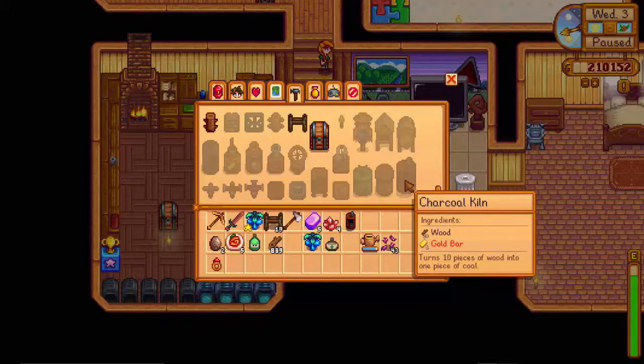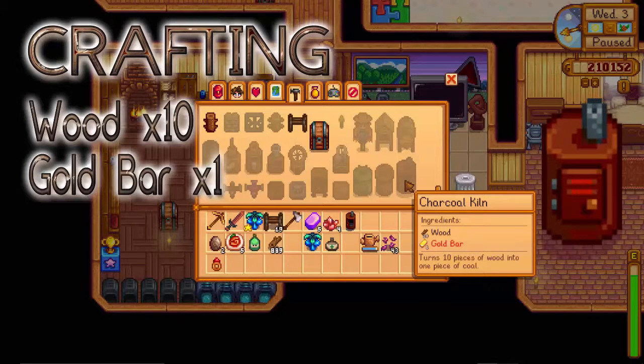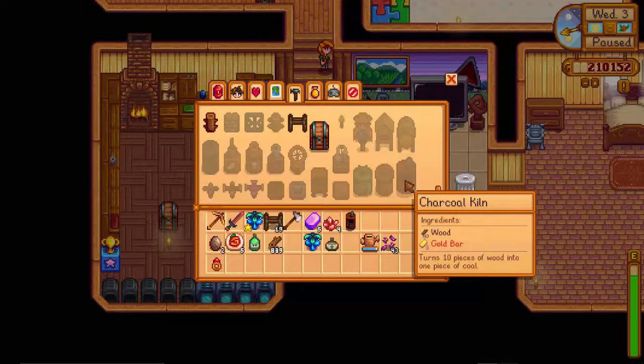So if you place 10 pieces of wood you get one piece of coal. If you're not too good in the mines but you want coal, this is a good way to do it.